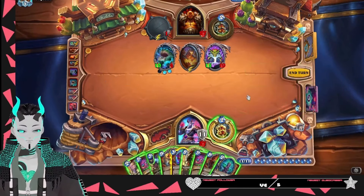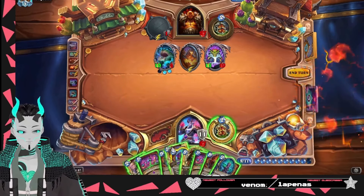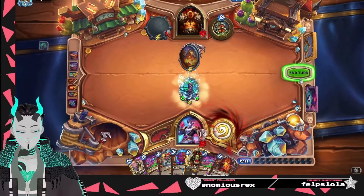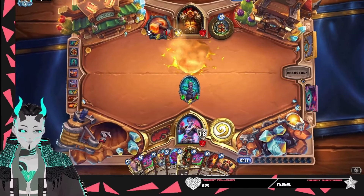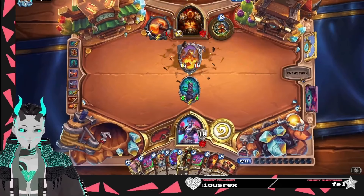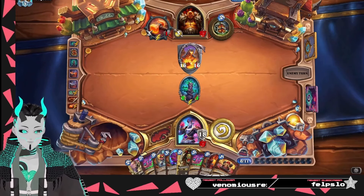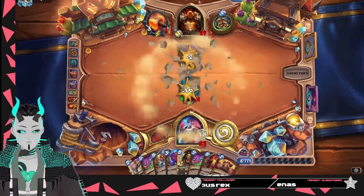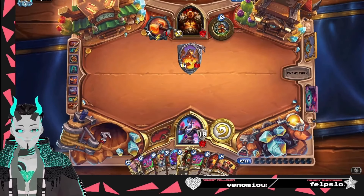We could also Botface, but I think Sanitize first, slam down Totem, and then pass it back to them. Sure, they get 16-16 this turn, but we do have Bladestorm. Even if they clear our minion, we have Bladestorm in hand, so it's not that big of a deal. And they did try to clear our face, but that doesn't work.